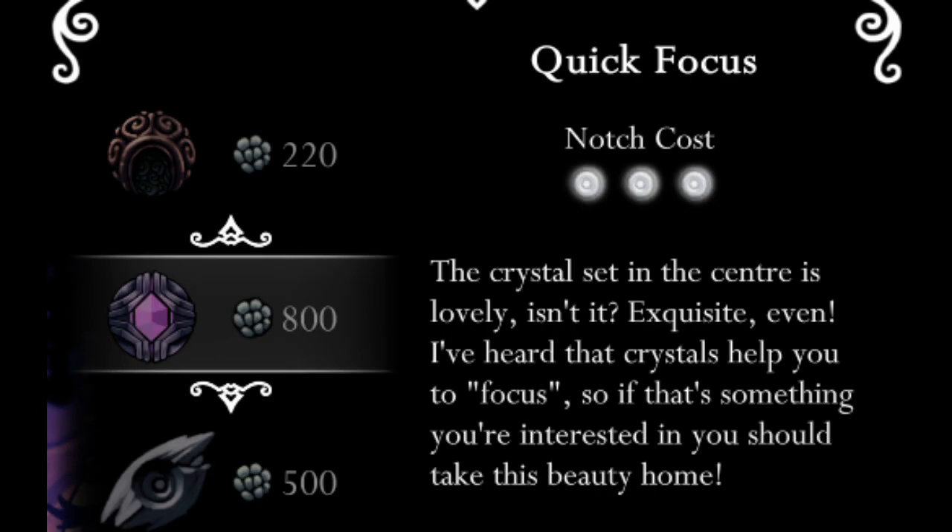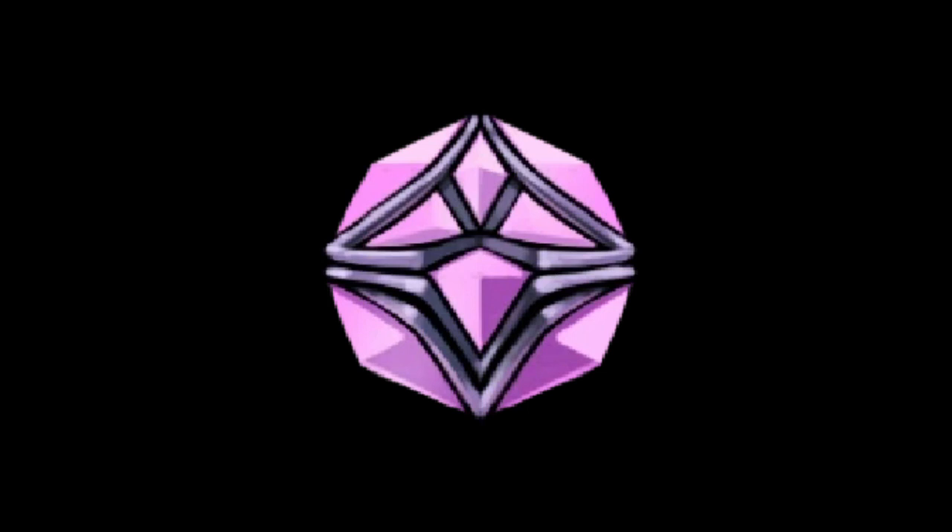Quick Focus might use some of the power said to be contained in crystals to speed up the healing process. Since Deep Focus absorbs soul from the surrounding air and allows more healing to be done with less soul, it probably contributes soul that it has absorbed to the focusing done by the knight. The healing of one mask comes from soul that the knight has collected and the healing of the other from soul that the charm has collected, both happening simultaneously.